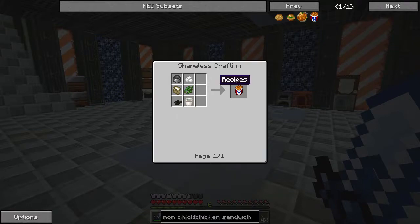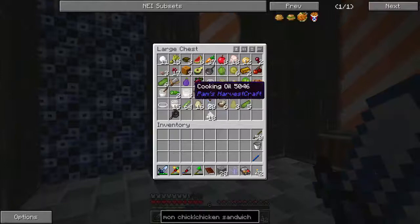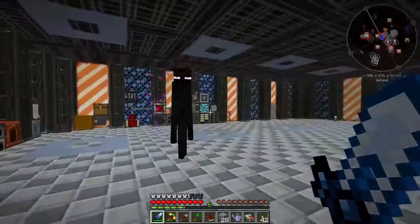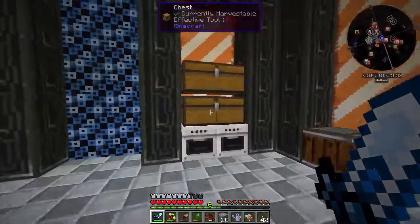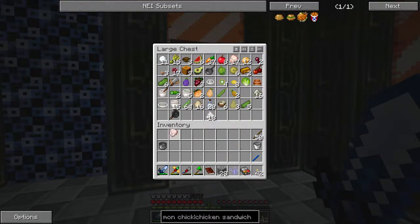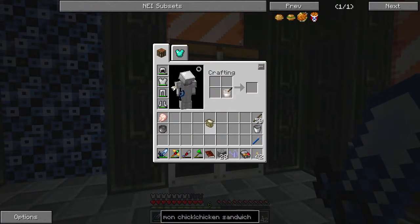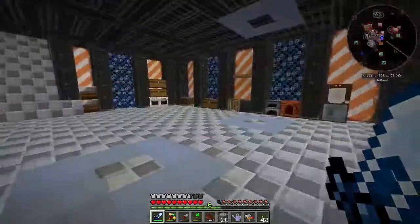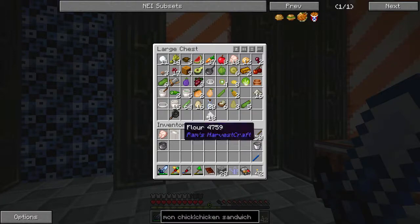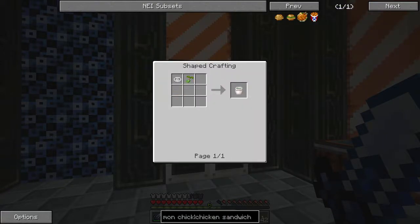Now we can start working on getting the fried chicken. We're going to need the raw chicken, we're going to need the pot, we're going to need some flour. We have the pot, we have a raw chicken. We can get the flour pretty easily. We need cooking oil — I believe we have some. That is literally just juicing a seed, so keeping seeds is going to be a good thing to do. We also need spice leaf — that's a thing we don't have — and then black pepper, which is peppercorn.